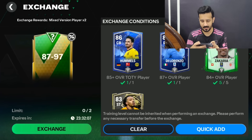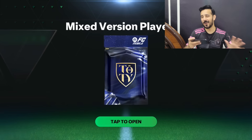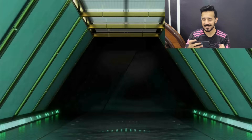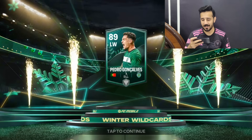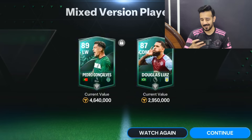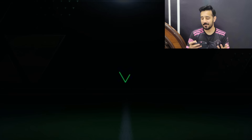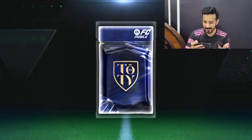Now it's time to do the 87 to 97 exchange. I hope our luck shines like always — Vinicius, Regulon, or Ronaldo are all available. We got a walkout but it's a Winter Wild Card, so lower rated. It's from Portugal, Sporting — it's an 89 Pedro Gonsalves. After spending so many players we only got an 89, which we don't want.